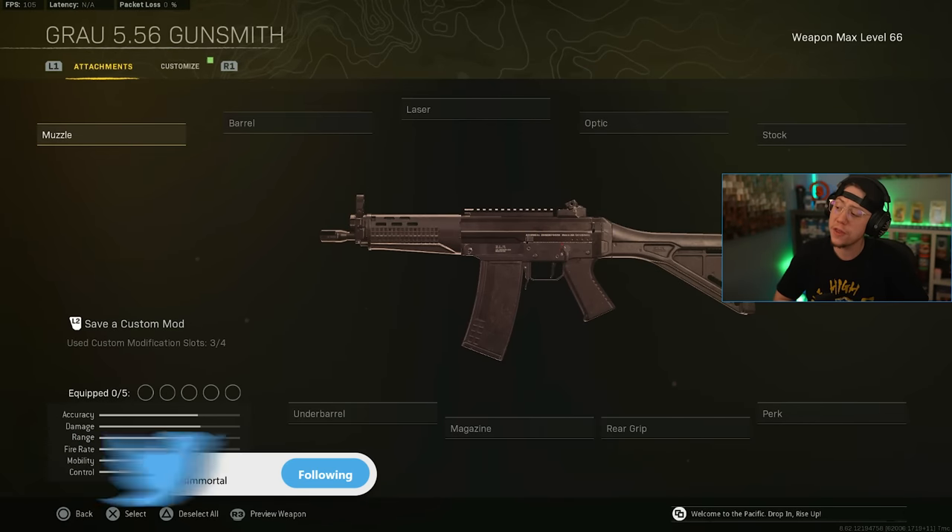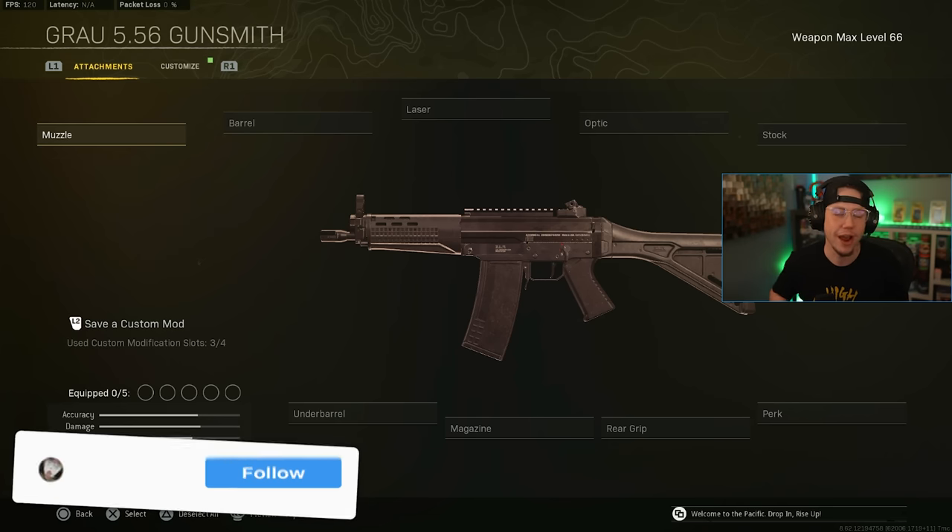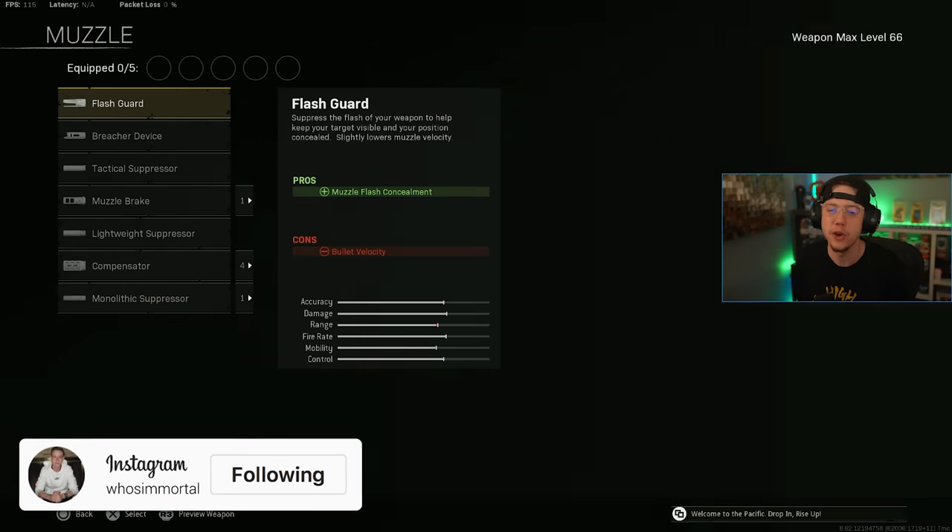Starting first at number five with the Grau — my all-time favorite weapon in Warzone history. It just feels so good. Back in MW multiplayer I loved it, and right when Warzone first dropped I was running it like crazy. Now at the number five spot, maybe I'm being a bit biased. You could make an argument for the Vargo or the XM4, but with the new buff we got to talk about the Grau. Vargo and XM4 have been in the conversation — let's shed some light on a new and fun weapon.